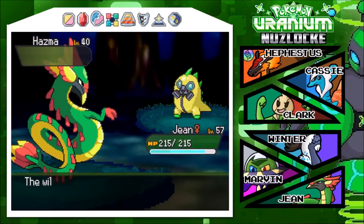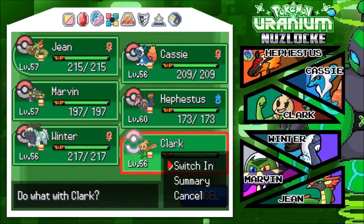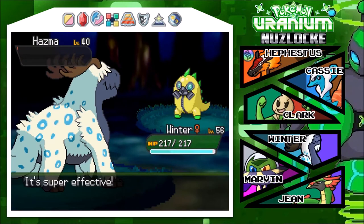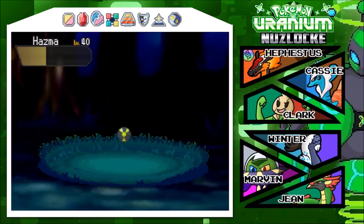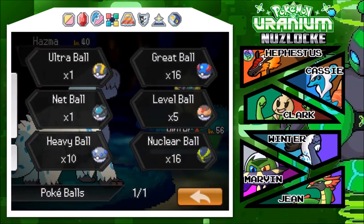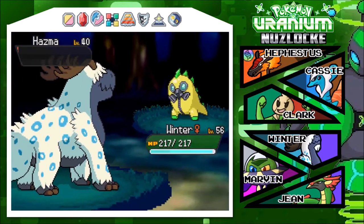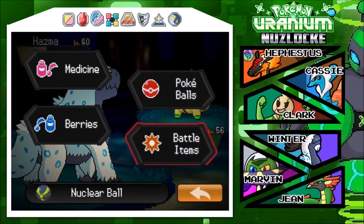Oh, that was so close - it used Recover again. We're just gonna Ice Shard. Look at that, so little HP - this is amazing! Alright, it's in the ball - one, two. Please either Recover or get in the ball, because you're gonna die and I really don't want that. Come on, Recover! Oh thank you! Please just stay in the ball, stay in the ball...